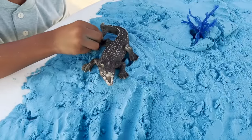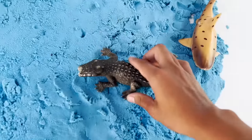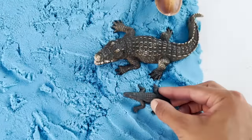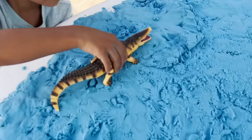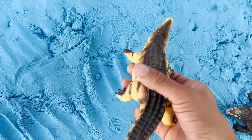Now we have a crocodile mommy and a baby crocodile next to her. We are going to put our crocodile right here. Whoa, this alligator looks really cool. This alligator looks super cool. Let's put him right here.